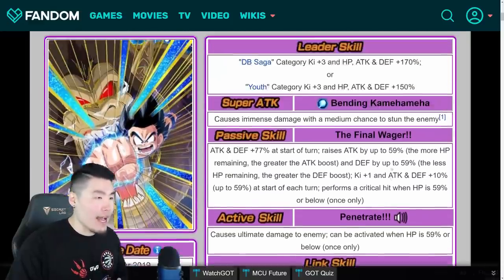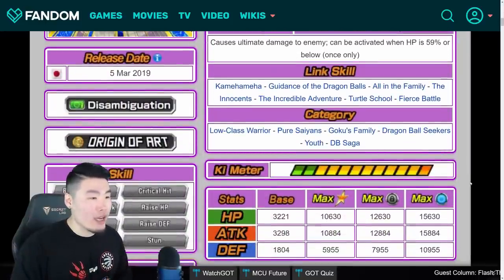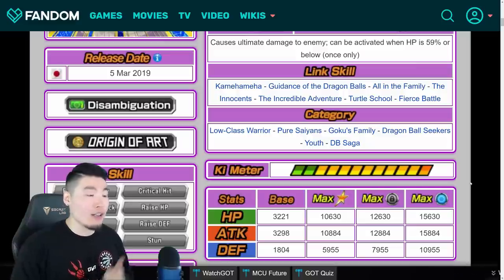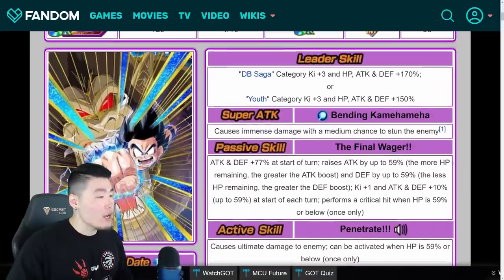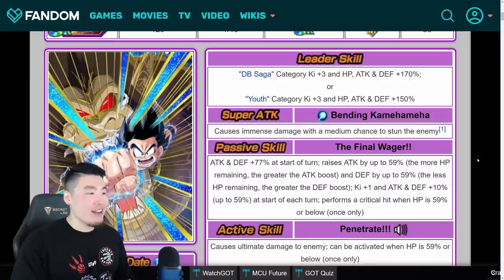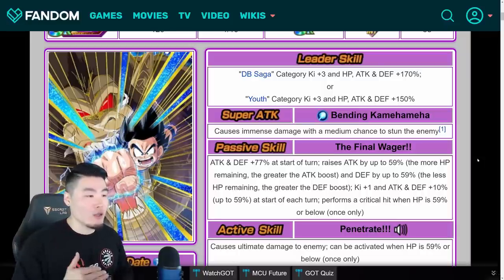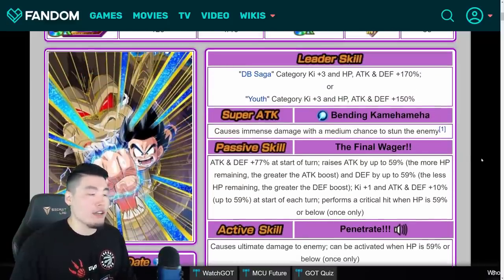His links are Kamehameha, Guidance of the Dragon Balls, All in the Family, The Innocents, Incredible Adventure, Turtle School, and Fierce Battle. His categories are Low Class Warrior, Pure Saiyan, Goku's Family, Dragon Ball Seekers, Youth, and DB Saga. He is a very, very cool unit — his animations are ridiculously awesome, and he can hit quite hard in the later stages of a fight, especially with the active skill damage included. Really good unit overall, definitely worth having in your box.